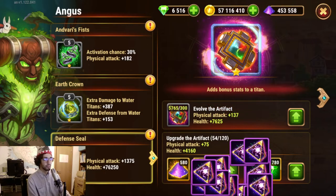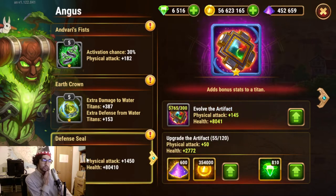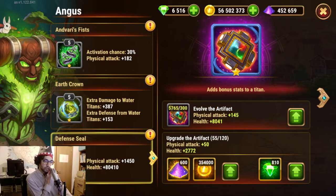I already jumped the mark — I was distracted — so anyway we got to 55. We can compare to what we have here. It's the same: 55, and we are getting defensive seals, and we are getting a boost of 1,450 physical attack — it matches — and 80,000 health — it matches. The table is correct.